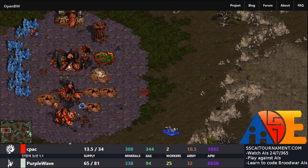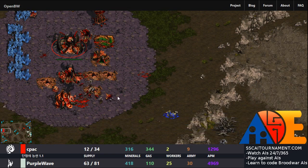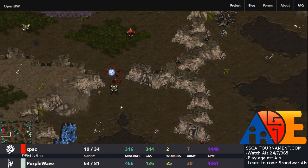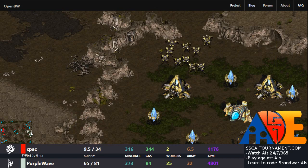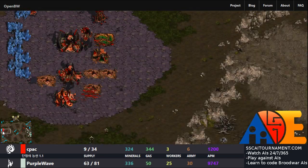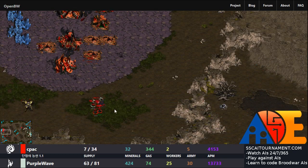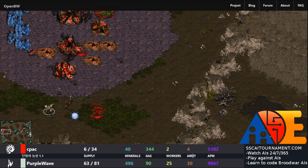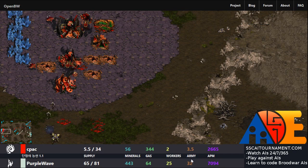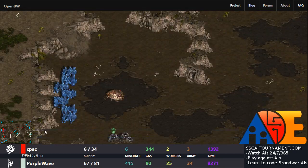Oh dear — all the workers are dead. Only two workers remaining, and that is very unfortunate. Almost all the Zerglings are dead as well, and Protoss has got a new army ready. CPAC has almost no army left — only three and a half supply versus the 32 of Protoss. As soon as this cavalry hits the Zerg base, it's going to be over.